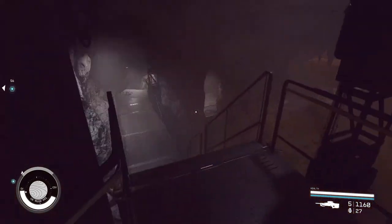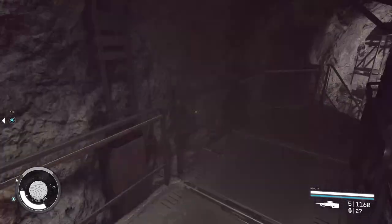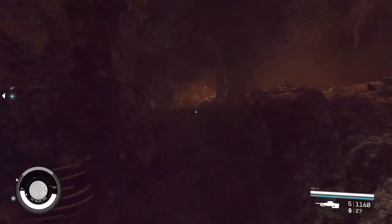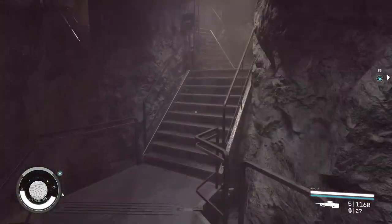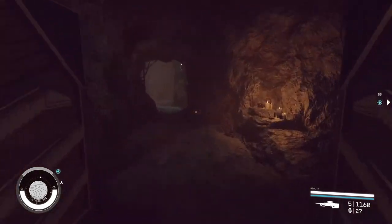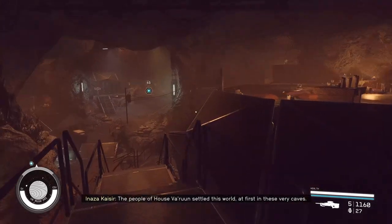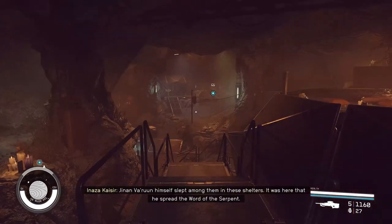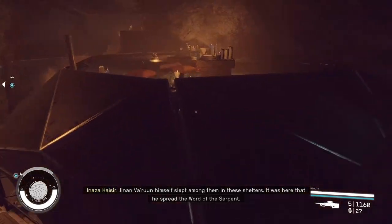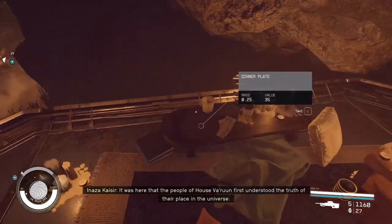Down here — that's obviously the way through. So what's down here? I mean, it's good that they have those safety precautions in place — what if somebody fell and grazed the knee? They'd need medical assistance. Here I am. The people of House Varun settled this world at first in these very caves. Janan Varun himself slept among them in these shelters. It was here that he spread the word of the serpent. It was here that the people of House Varun first understood the truth of their place in the universe.